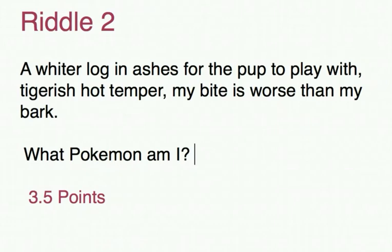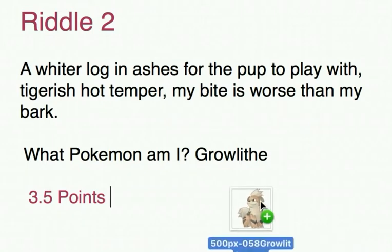Riddle number two's solution — the answer I was looking for was Growlithe. One point for getting that right. Another point if you spotted the anagram of 'Whiter Log in Ashes' — break it up and put it together again and you'll get Growlithe. It's also the pup Pokemon, and 'tigerish' is the way it looks — two physical descriptions, so half a point for that. 'Hot temper' is a reference to its Fire typing — half a point. And 'bite is worse than my bark' is another half point, because if you read the descriptions of that Pokemon, it barks and it bites. So there's our little Growlithe.